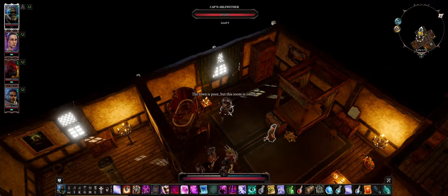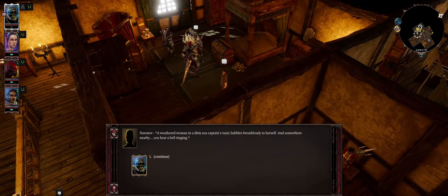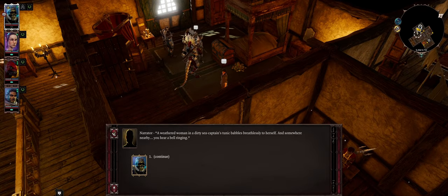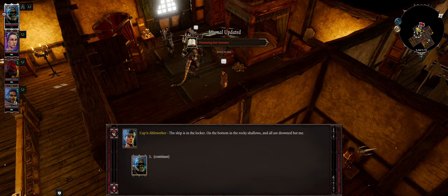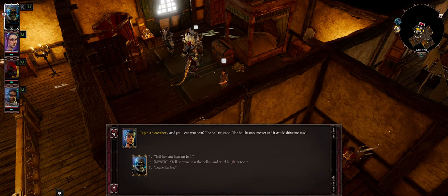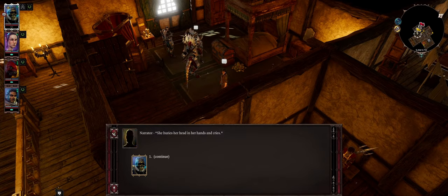This town is poor but this room is rich. A weathered woman in a dirty sea captain's tunic babbles breathlessly to herself, and somewhere nearby a bell rings. 'The bell rings a warning — the tide is on the turn and I'm without my compass.' She must have been the captain. Her ship is in the locker on the bottom in the rocky shallows and all are drowned but her. 'The bell haunts me — it would drive me mad. Please make it stop.'